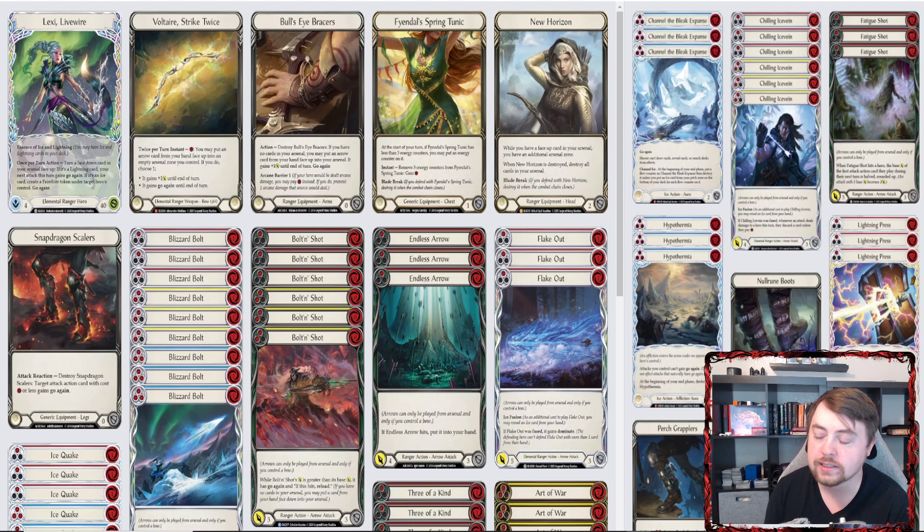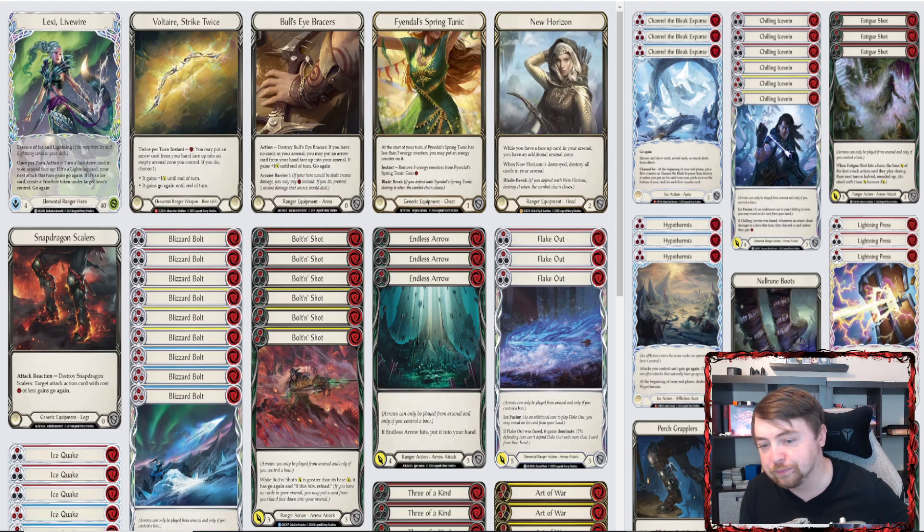Going into this deck tech, this is one of the harder deck techs I've made. I mainly play Ninja, but I enjoy playing Visceride, Briar, and Lexi. This one was the hardest to build because with Lexi there are a bunch of different ways you can go — you could run the fuseless build with Ice Quakes for disruption, or do a hybrid build like this one. I decided to go with the hybrid build, playing off principles from Yuki's list and adding my own spice.